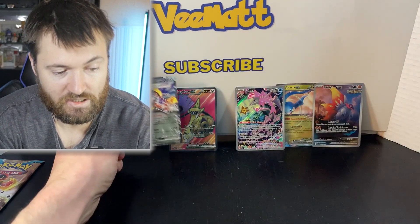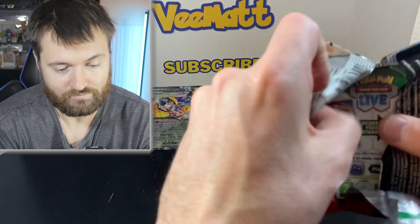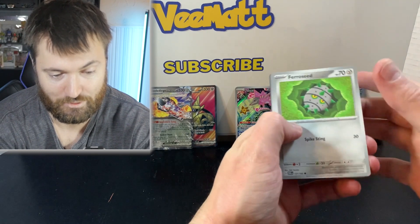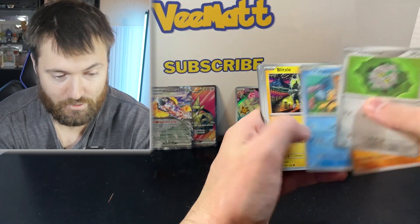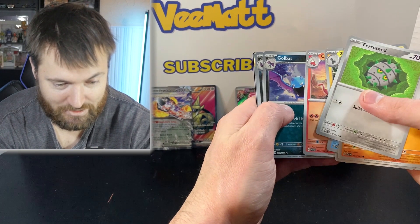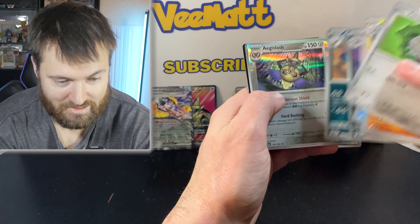One more to tie it — let's see. There could be a double hitter pack, so it could win right now. Simipur, Golbat, Crobat — I don't think it is though. Crobat, Golbat, Crobat, and AG slash. Code card.